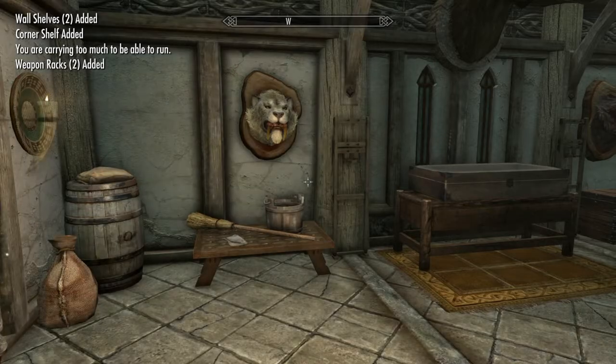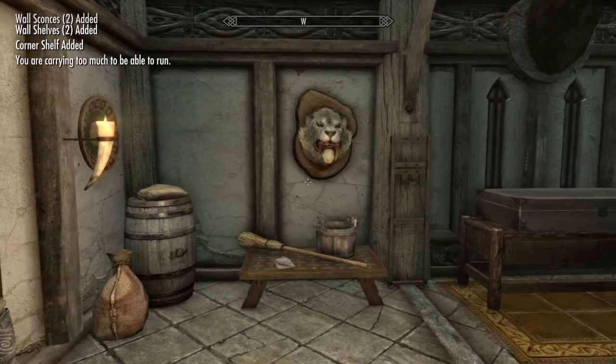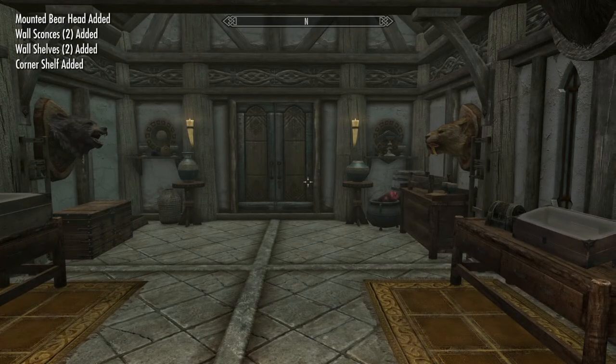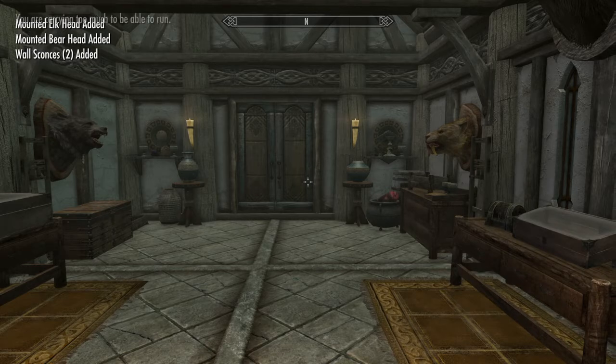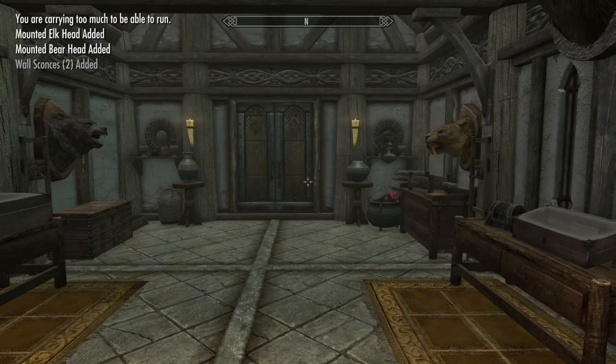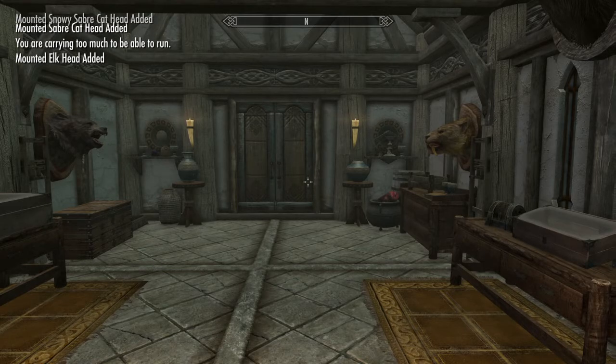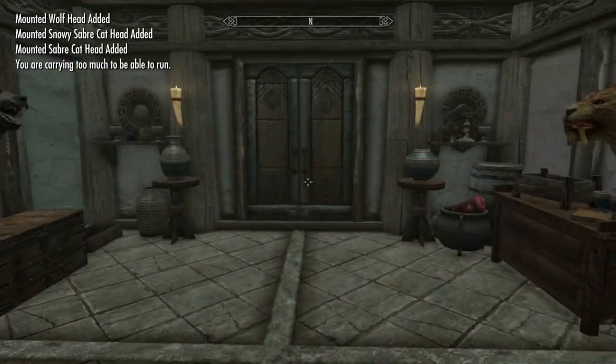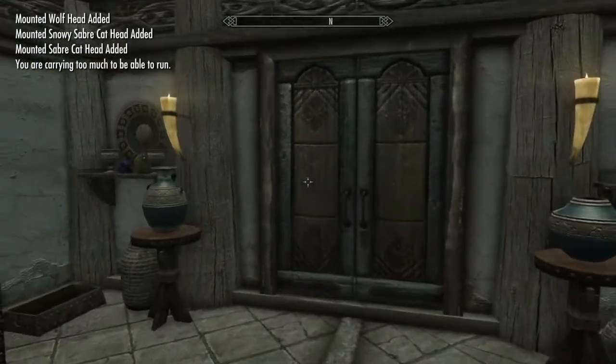I went pretty fast so the game needs to catch up and it's spawning everything I just built. I really wish it had a build mode like Fallout where you can place each individual item and build your home however you want — this isn't quite like that, it's nowhere near as sophisticated as Fallout's build mode.